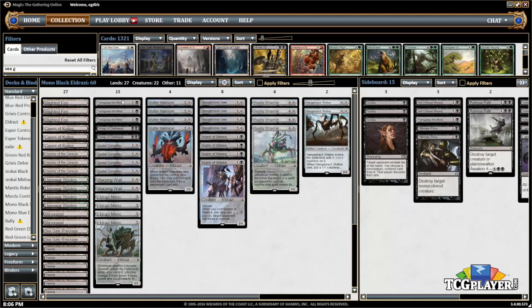We have Transgress the Mind, a nice discard spell to have main. Sometimes you'd rather have Duress, which is in the board, and you can sort of swap those in and out as you like. But Transgress is pretty nice to take some of the more annoying cards your opponent might present, and just being able to know what's going on is kind of a big deal — having your opponent play with their hand face up is nice. Grasp of Darkness — it's good. There are only two copies just because this deck isn't flush with black mana sources since you do want a lot of colorless sources, so you don't really want more than two, but two is a good number.